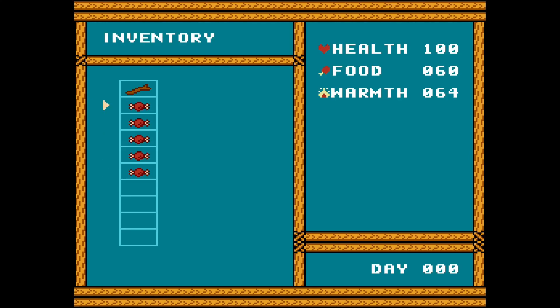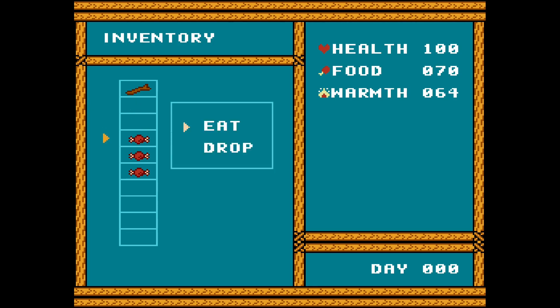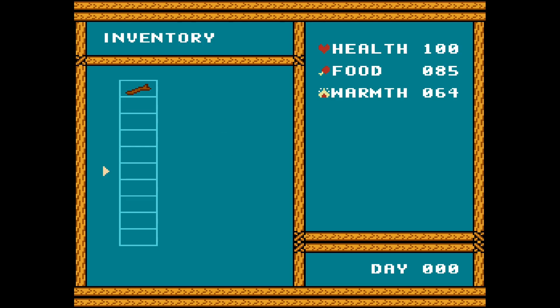I also made it possible to get food points by eating raw meat. I kind of didn't want to add that earlier because I didn't want to create a zombie simulator where you chow down on raw bunny innards. Still, eating just raw meat is not a very good strategy — it might just save you in very dire moments.